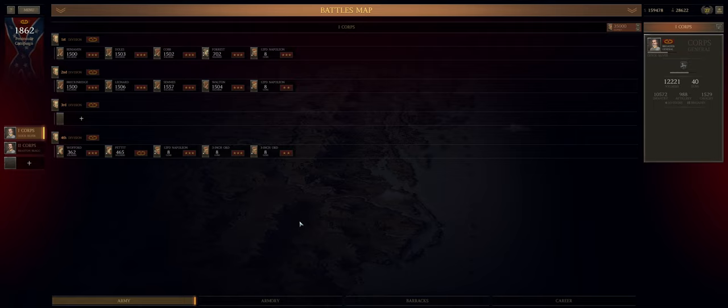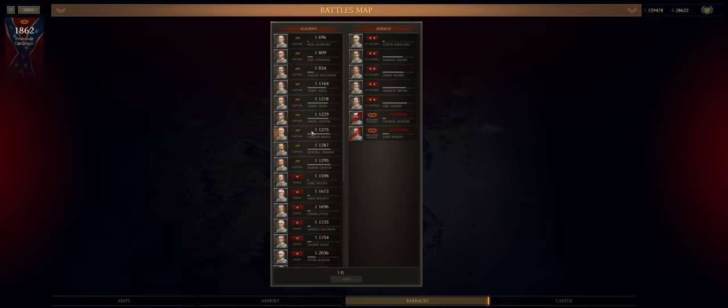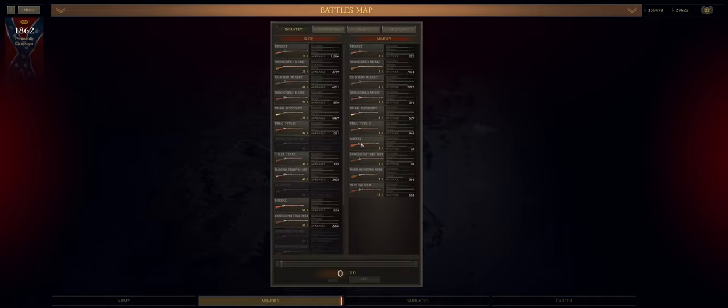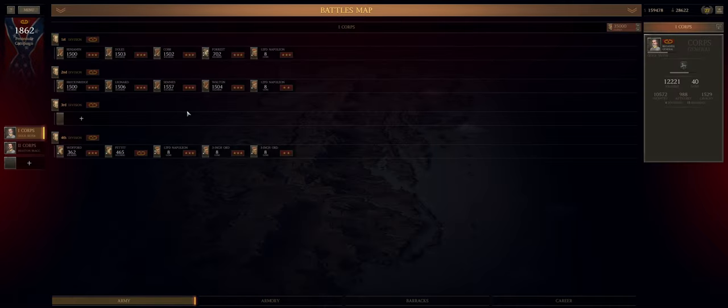Hey guys, QuickSilverGaming here bringing you another episode of Ultimate General: American Civil War. This is episode 7 of our Confederate let's play using the JMP mod. We are on to the Battle of First Winchester. These two divisions are what we'll be taking. I did a little bit of reorganizing of the troops, took some feedback and suggestions from the comment section. First and second division are led by brigadier generals. We are running at an officer deficit at the moment — the barracks is pretty bare.